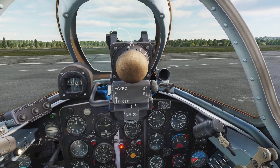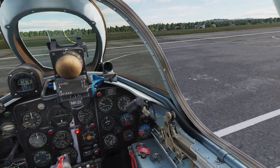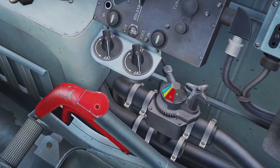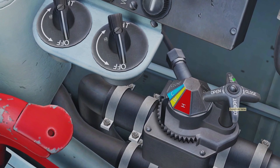So now you need to close the canopy. You turn around and there's a black lever here, and you just click it like that. And you need to seal the canopy — in order to seal it, you just turn this knob here like that.